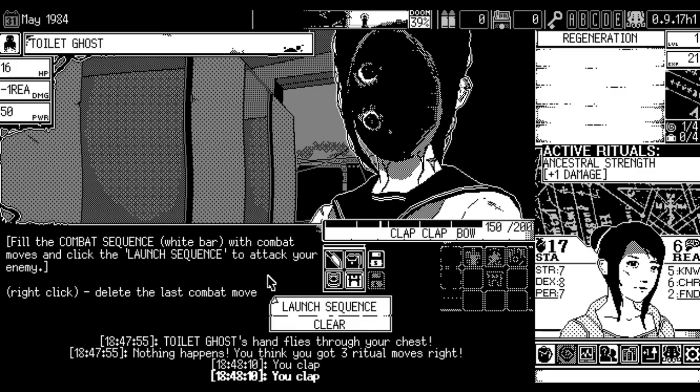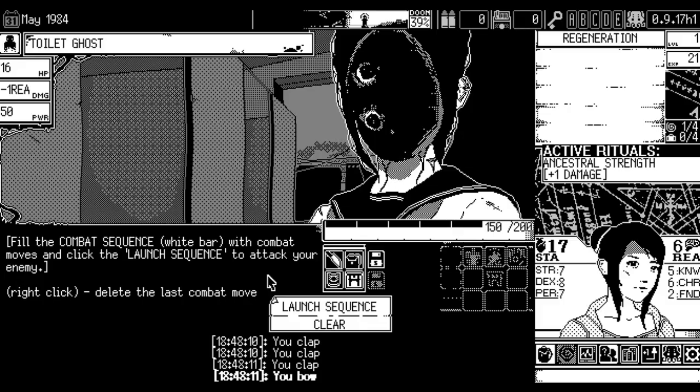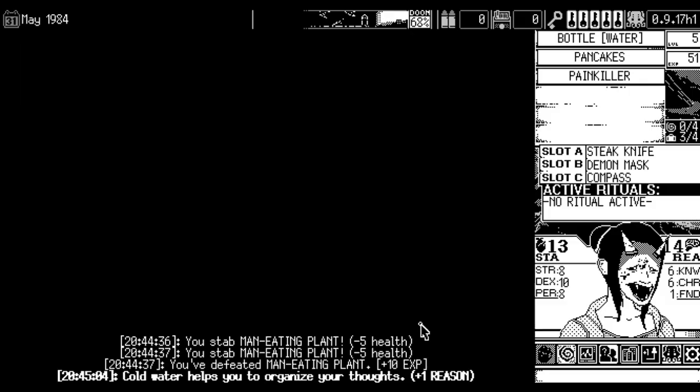Rather than meditating, you could pray, which regains one stamina at the cost of two reason. Using both pray and meditate in the correct scenarios to balance out your stats can really save your playthrough. After defeating an enemy, as mentioned previously, you gain some experience and sometimes can receive a specific item. Make sure you carefully remember who you fought, as this will be helpful in the final part of the game.